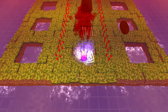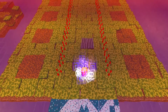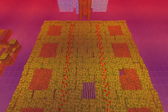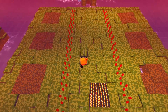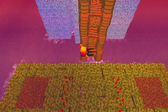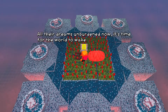Alright, up to the top. There's no skipping this, as I recall. Ow! Oh! All burners on the island — well, those burners at the very least are active. I think exactly what I was saying all along is happening now. I have the meta puzzle where I have to cook all of the sausages that are on the island. All their dreams unburdened now — it's time for the world to wake.